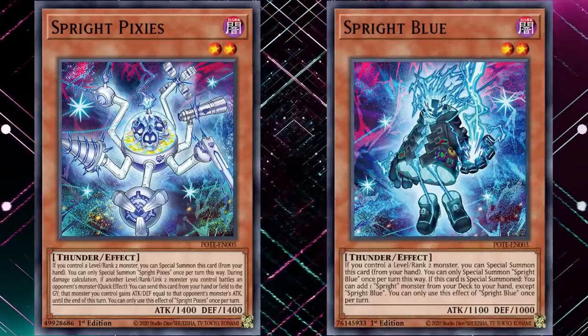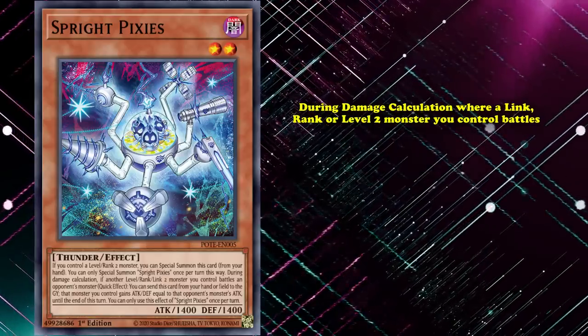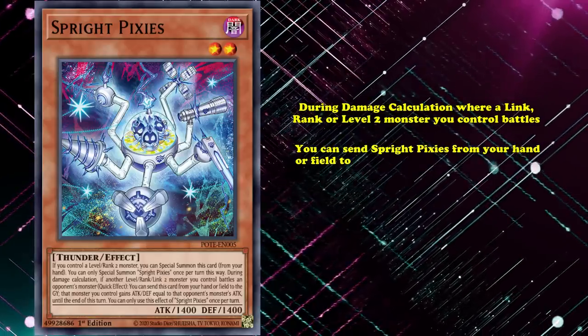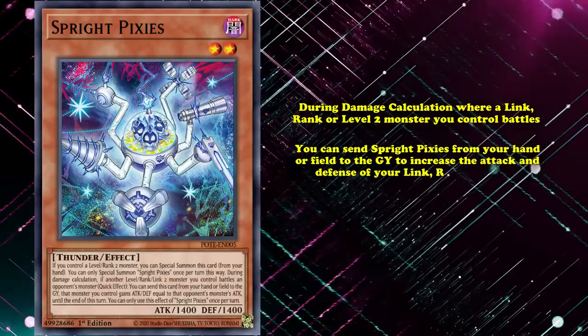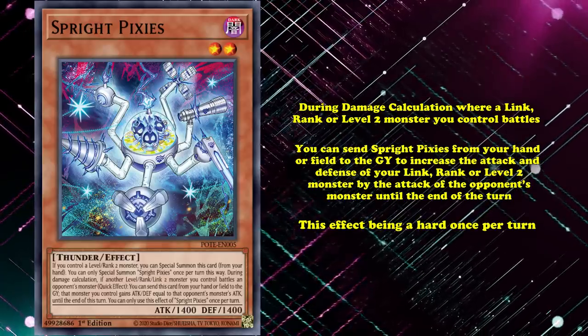Pixies has the same summon condition as Blue, so it can be brought out by controlling a level or rank 2 monster, and its effect is the least relevant of the entire Sprite monster core. During damage calculation, where a link, rank, or level 2 monster you control battles, you can send Sprite Pixies from your hand or field to the graveyard to increase the attack and defense of your link, rank, or level 2 monster by the attack of your opponent's monster until the end of the turn, with this effect being a hard once per turn. Most decks that use the Sprite engine will disregard Pixies, especially something like Runic Sprite, which rarely gets the chance to use the battle phase.